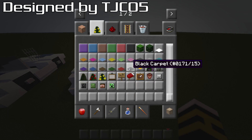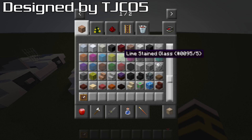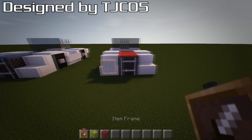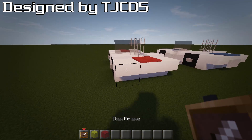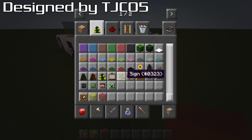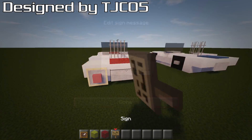Now we're going to do stuff that creates lag — item frames. Grab your yellow and red dye. On the front, put an item frame on each side and place a yellow item in between — those are your headlights. On the back, do the same but with red — those are your red stoplights. One thing we always need to do is credit the creator, so I'm putting a number plate that reads TJC05 — that's the guy who created this design.